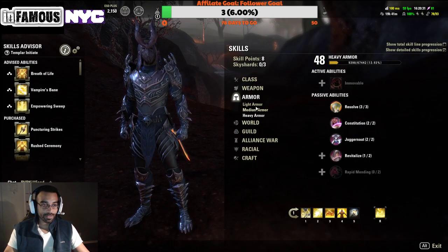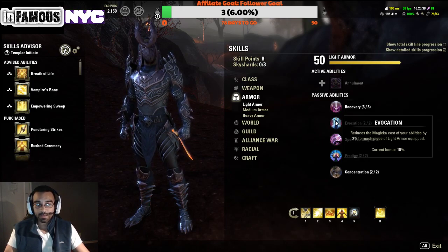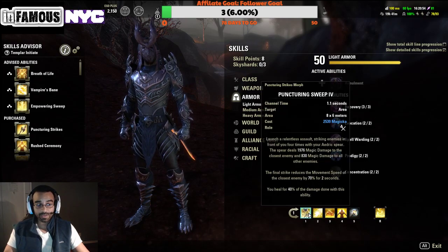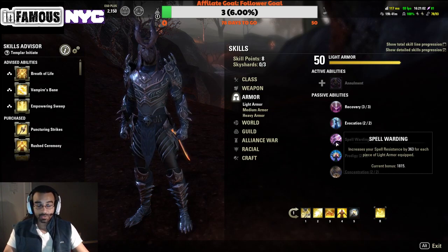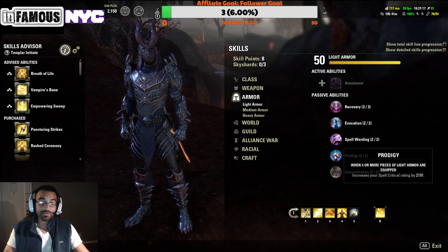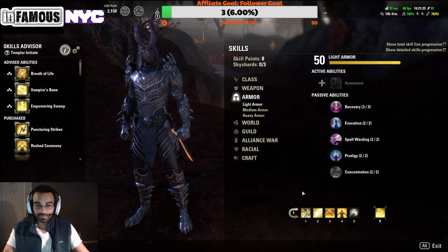Going over the benefits of light armor: we gain 20 percent more recovery — not a huge deal since we're not running high recovery — we gain reduced ability cost, which is great because Templar abilities are expensive; some like the execute and burst heal run close to 4k magicka. We also get a little more spell resistance, which helps mitigate burst from light armor sorcerers. The best benefit is the extra 10 percent critical chance, which increases both heal crits and damage crits.